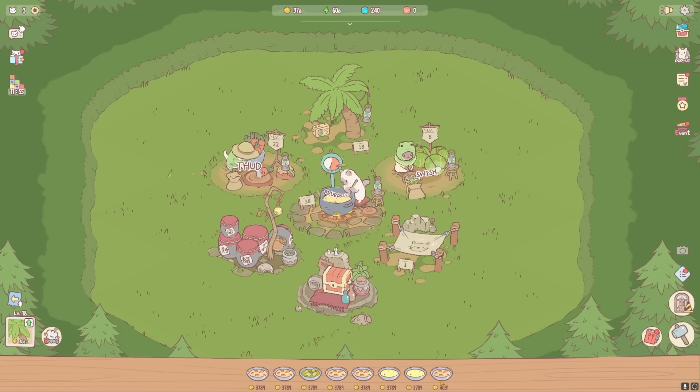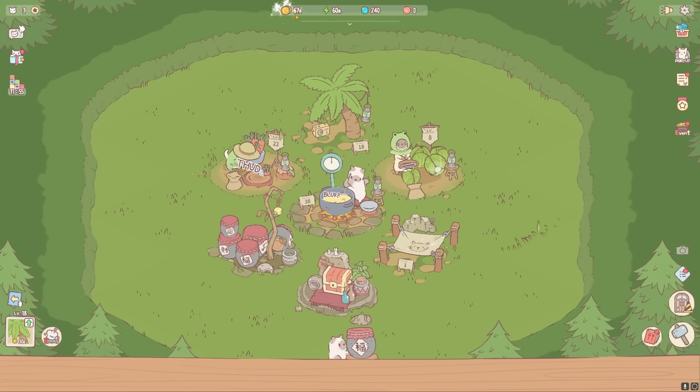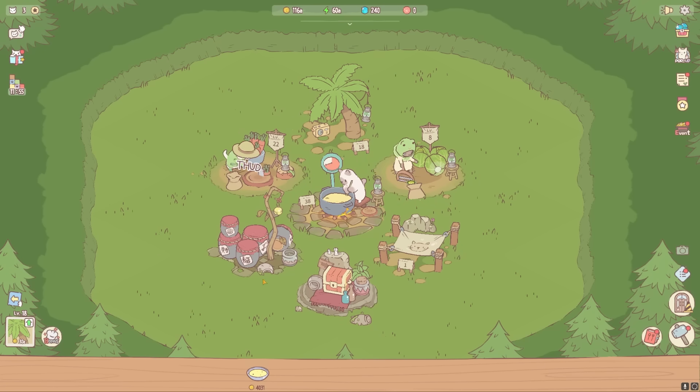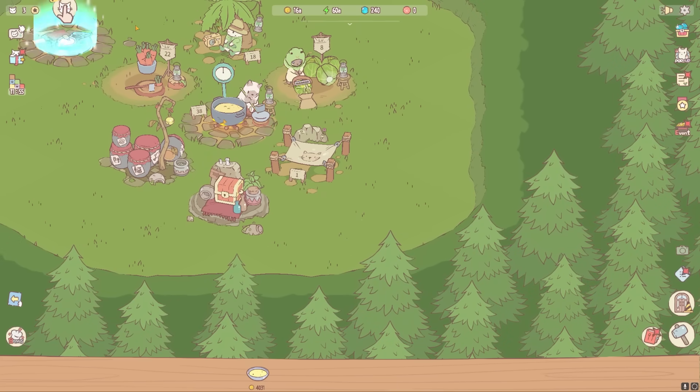Now I've got myself eight little soups down here. Time to make like the world's hungriest man and consume all of these. How much does that put me at? 67,000? And it looks like the Jar Fairy's gift wants to come bless me — that's 116,000. All I need to know. Blending juice, go! Let's put you right up top.